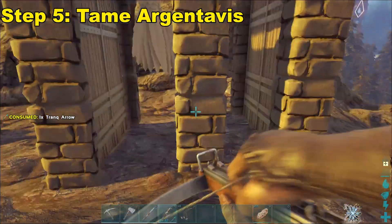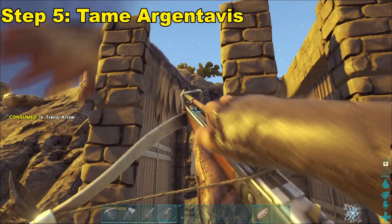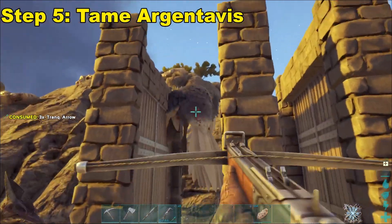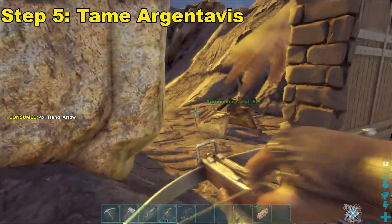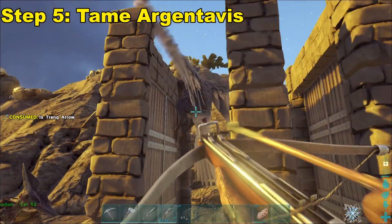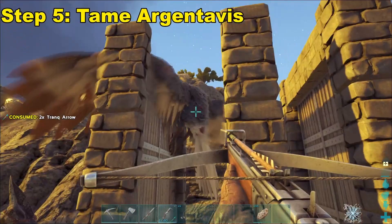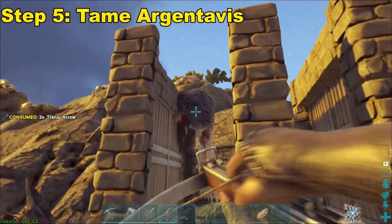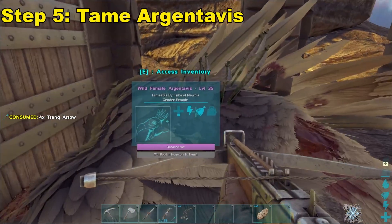Using the Pteranodon and this nice little trap I like to use, I will immediately go and tame an Argentavis. Very easy to knock out with this method. I just came to the redwoods right in the middle and made this nice little contraption. I'll probably make a whole video on taming Argentavis in the future to go a little more in depth. And then we just give it meat and narcotics and it's tamed.